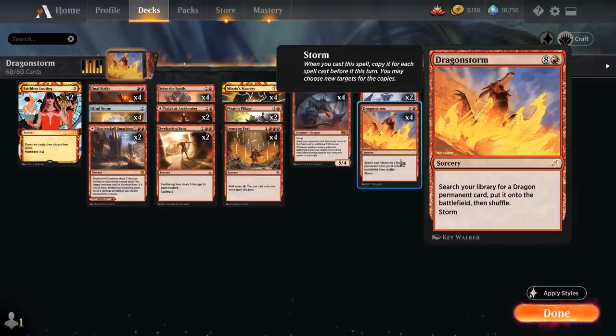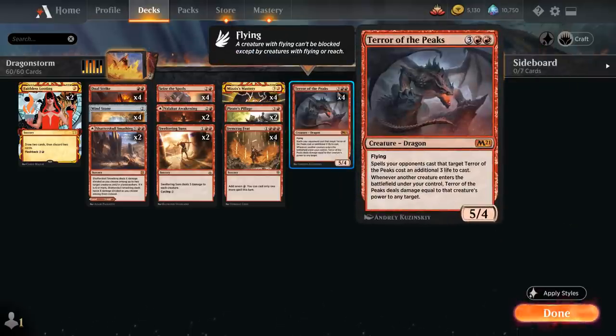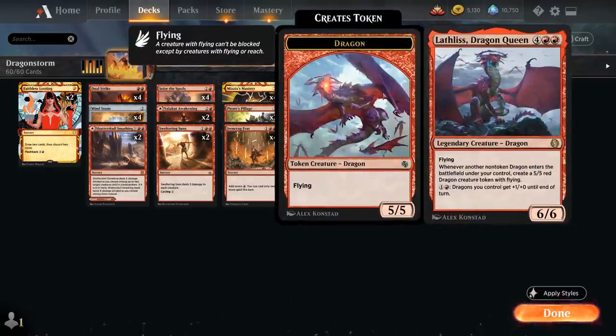With a storm count of two we get to search up three different dragons. We've got two copies of Lathliss Dragon Queen and four copies of Terror of the Peaks. The goal is to first find Lathliss — a six-mana 6/6 legendary Dragon with flying — which triggers whenever another non-token Dragon enters the battlefield under our control, creating a 5/5 red dragon token with flying. For one and a red, dragons we control also get +1/+1 until end of turn.